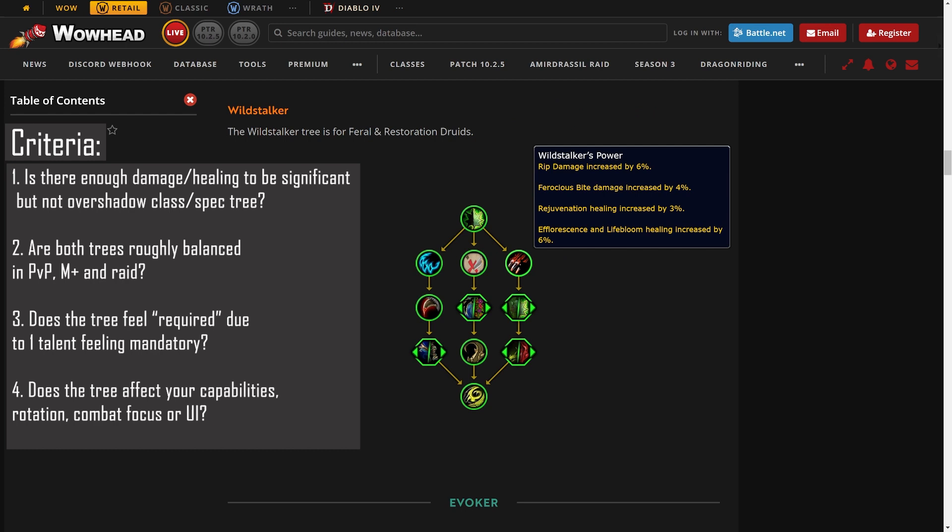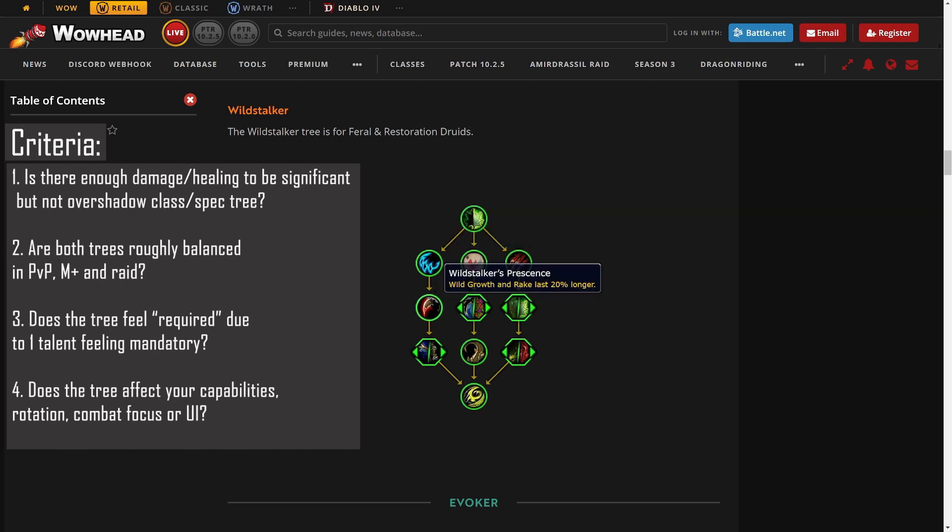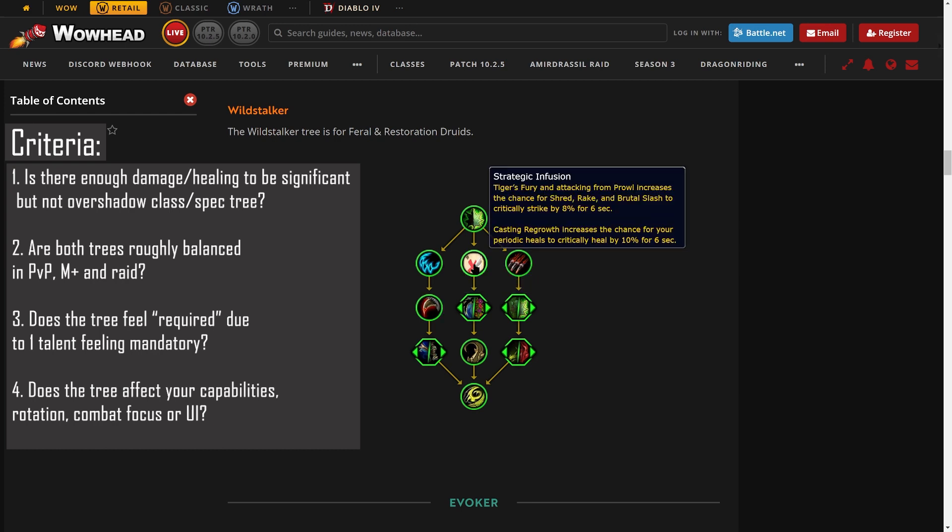The major problem with these passives is that Rejuvenation, Ferocious Bite, and Rip damage increased by three, four, or six percent, or cat form damage increased by five percent — none of this changes what you do. It doesn't change what you're focused on or what buttons you're pressing. Even Strategic Infusion — an argument could be made it would change play by pressing Regrowth more to maintain the ten percent crit chance buff — but in most situations you're either pressing Regrowth when you actually need to heal anyway, or if there's nothing to heal you'd be pressing damage abilities or saving mana instead.